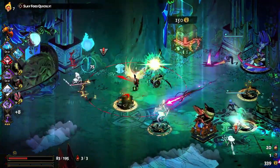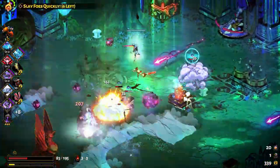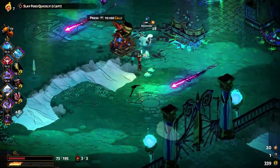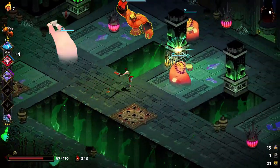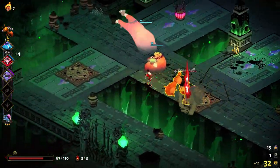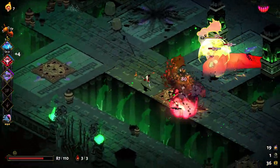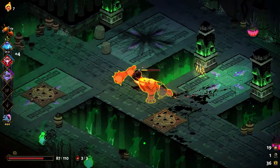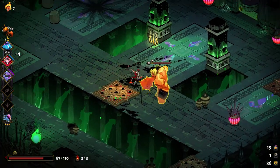Tip number six: dashing actually teleports you forward. Zagreus' dash is actually a short-range teleport, meaning that while you are dashing, you can pass through any obstacle in your path — including enemy attacks, walls, pillars, enemy bodies, pits, and even the Great Wall if you can find it. The only limitation is that you can't dash very far. You'll only pass through enemy attacks for a brief second, and you start with only one dash. In Tartarus, this is good enough since most rooms are small and confined, but once you reach Asphodel and Elysium, the levels open up and it becomes far more challenging to reach and pin down enemies while maintaining your dash to avoid damage.